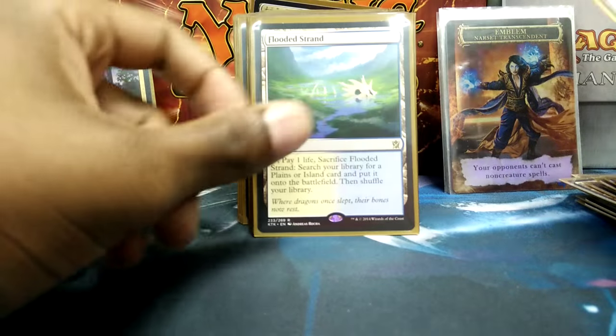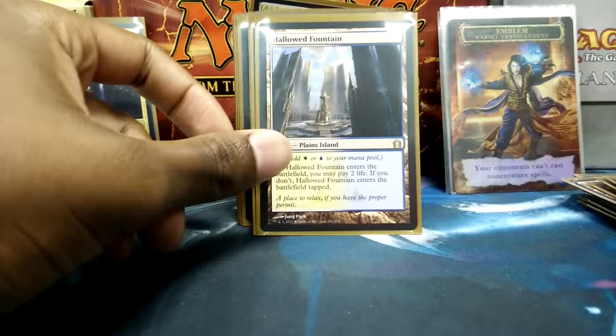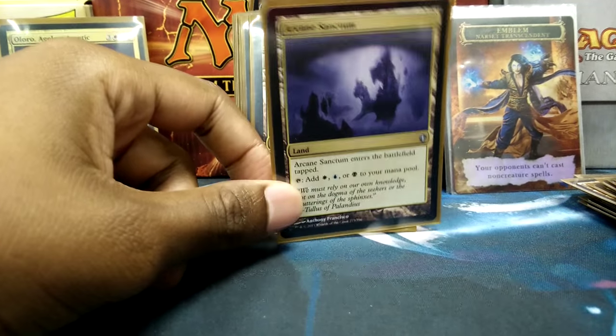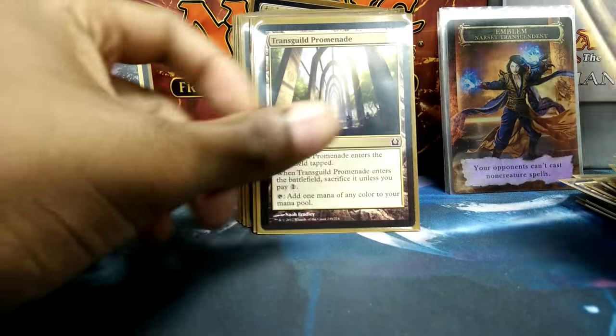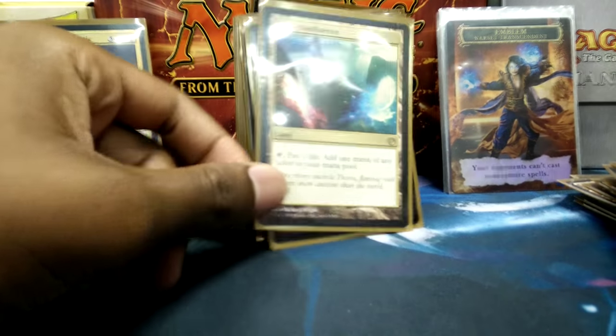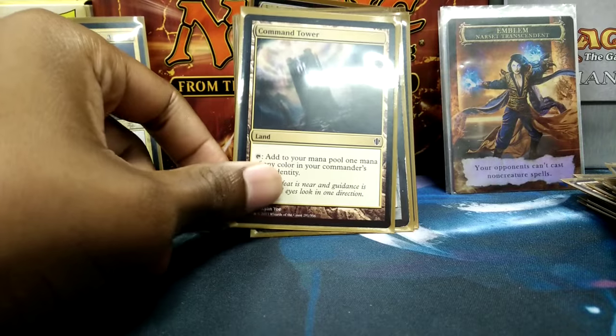I'm running the Fetches, because Fetches are Fetches, and Shocks, because Shocks are Shocks. Arcane Sanctum came with the deck and still works pretty well. Rupture Spire and Trans Guild Promenade are playable as slow lands in Commander. Mana Confluence and Command Tower round out the mana base with the fixing I'll always need.